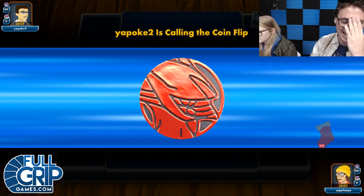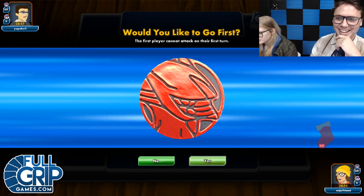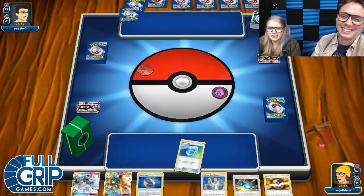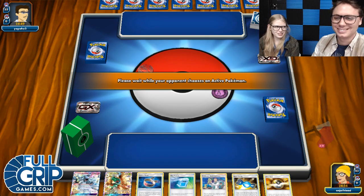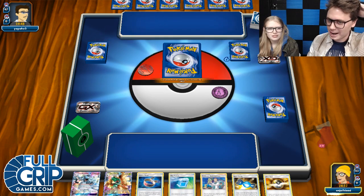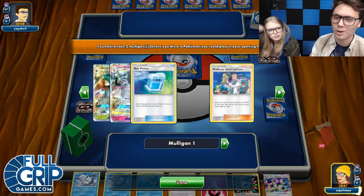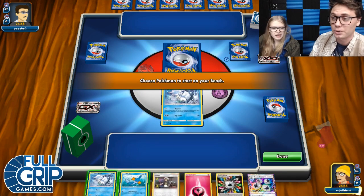I got one excellent hand. Two Vulpix — that's fine. We're going to go first, so that is very good. I can rock with this — they ain't knocking me out turn one. I always get punished when I attach to a Vulpix turn one. Oh, I am playing against Zoroark Decidueye right now — so we're going to get to see Zoroark Decidueye against Swampert.